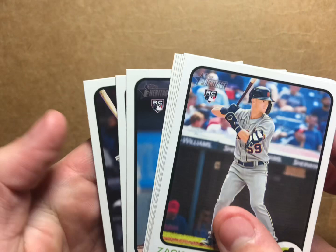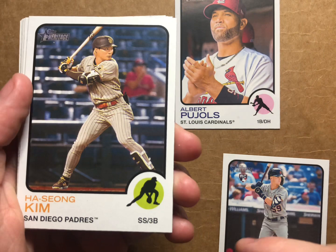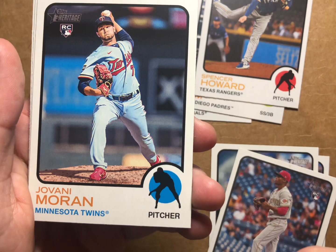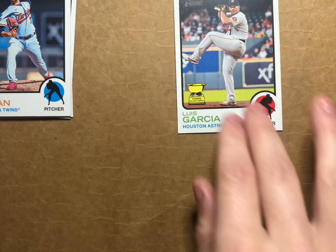It doesn't look like we have any colors here, so I'm going to try to do this a little quicker than the last video. We got Zach Short rookie card, Albert Pujols - very nice, cool picture. Ha Sung Kim, Spencer Howard, Daniel Castano rookie card, Reaver San Martin rookie, Giovanni Moran rookie, Luis Garcia - oh cool, a Topps All-Star Rookie. Are these numbered? No, they're not. But that's like a variant in this box, so that's cool. And a Bradley Zimmer. Let's make a little pile - rookies here, that one's pretty cool.